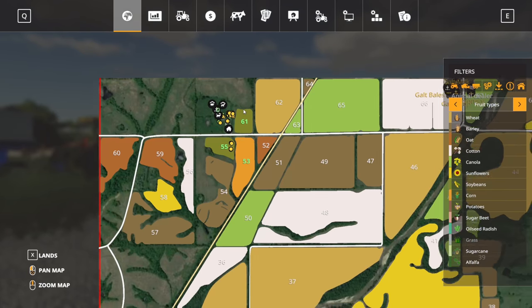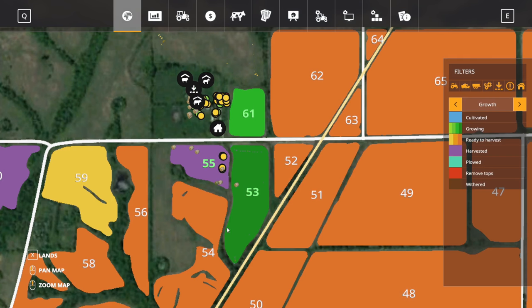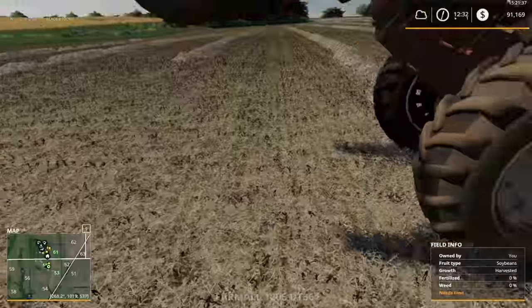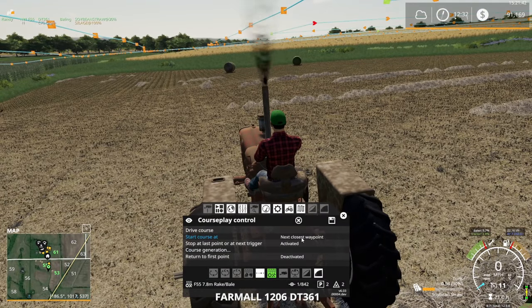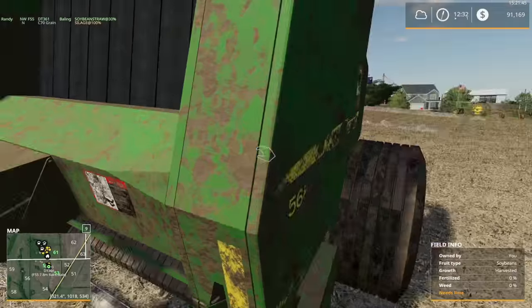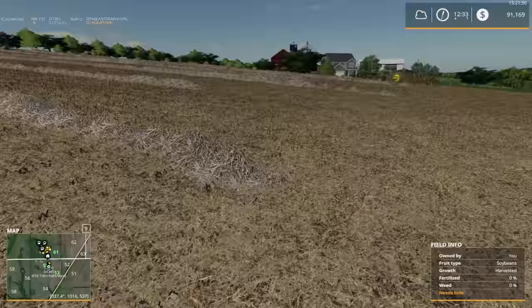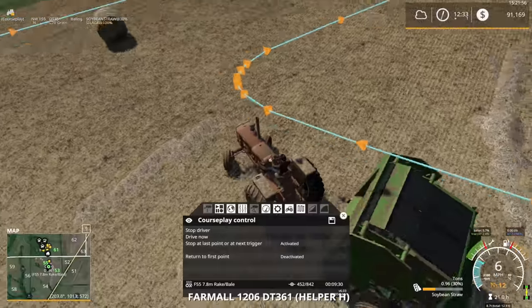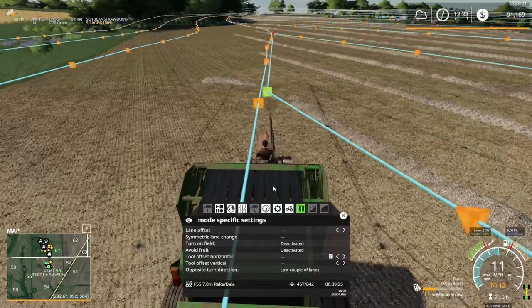Let's double-check the fields. We've got some bailing to finish up, and the cornfield is ready. Got a stray bale there. The cornfield is ready, so let's just slowly get back down to earth and get going again. Since last episode we finished up the harvesting.